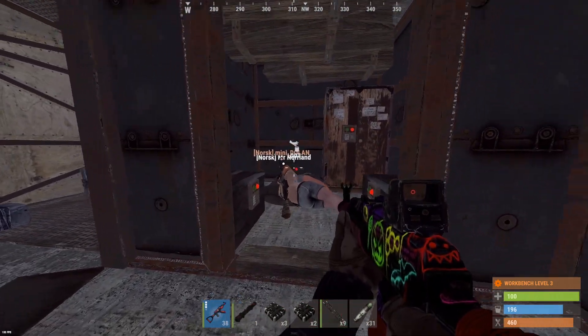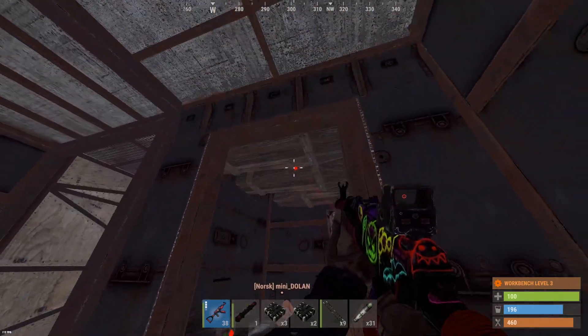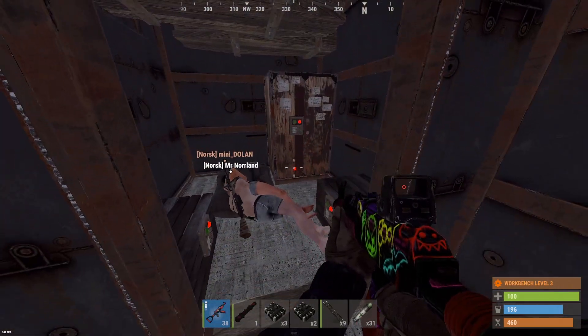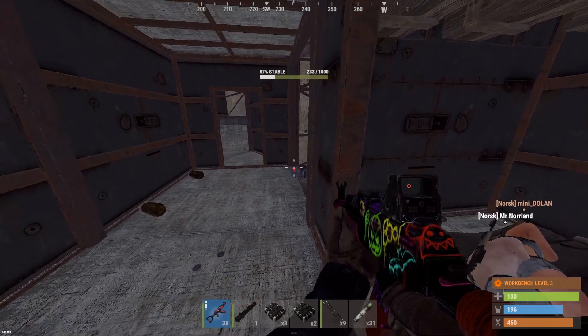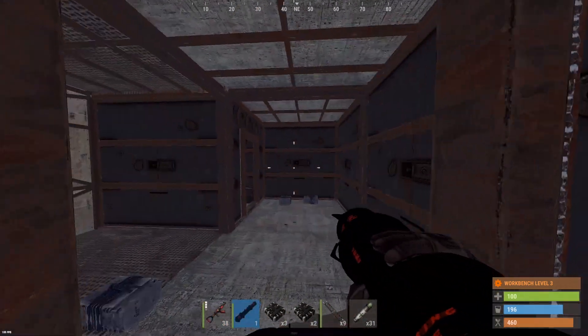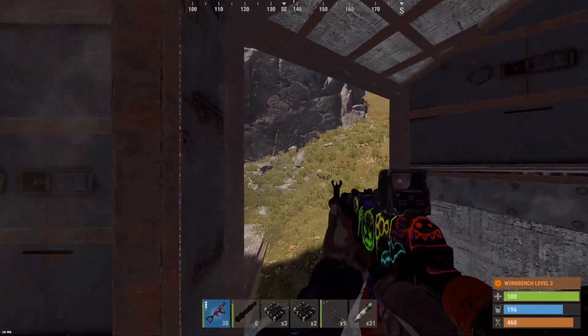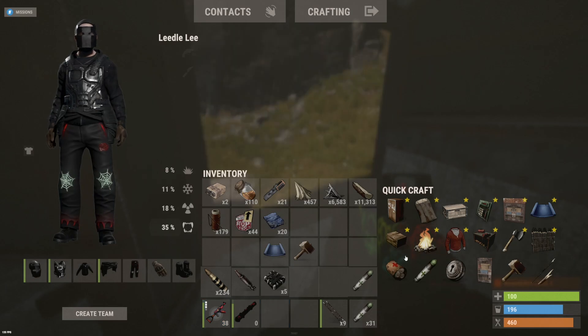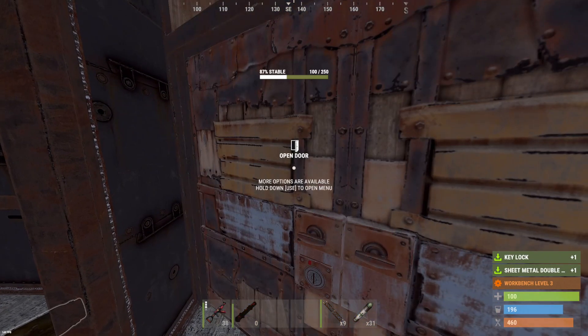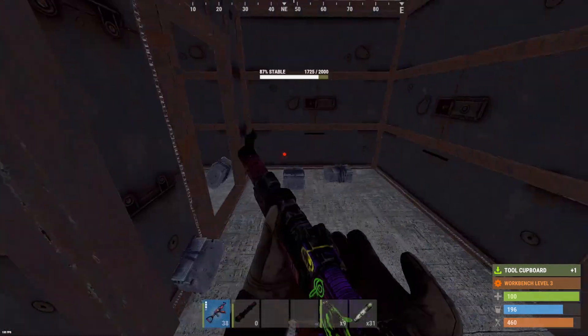Two sleepers in here — Norsk clan. Not much in that locker. Let's take these dudes down. And of course all the boxes are locked in this little room. We'll make quick work of this with one rocket, and then chuck a double door up just to be safe.